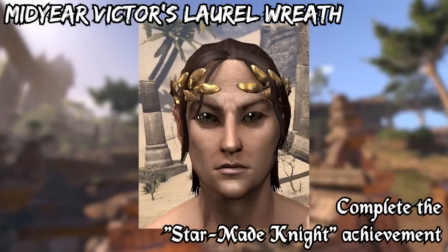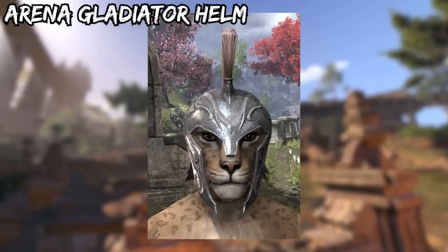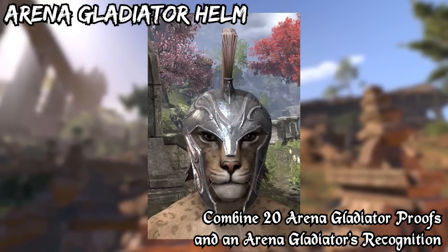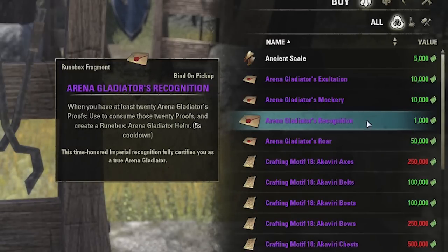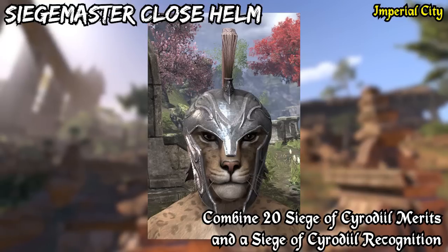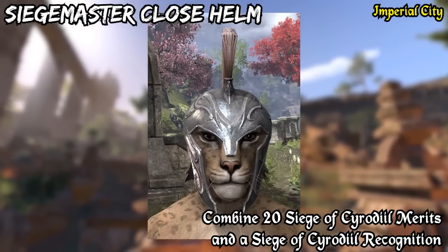And if you play PvP in Cyrodiil, you can also get the Arena Gladiator Helm by combining 20 Arena Gladiator's Proofs and an Arena Gladiator's Recognition. These are the same proofs that we talked about before, and the Recognition can be bought from the War Researcher at your Alliance's base camp. In the Imperial City, you can get the Siege Master Close Helm by combining 20 Siege of Cyrodiil Merits with a Siege of Cyrodiil Recognition. You can get the Merits for completing District Quests, and the Recognition can be bought from Telvar Merchants.